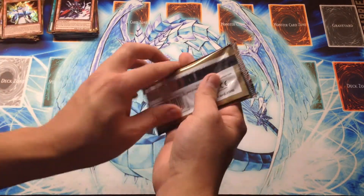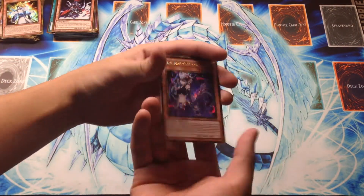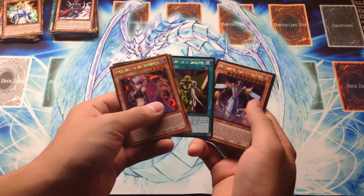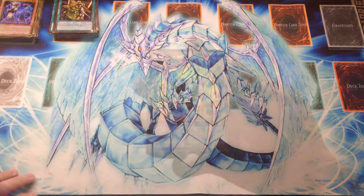And the last pack for this box: we have Isolde, Bell of the Underworld, Rose Lover, My Body as a Shield, Metaion, and Rank-Up Magic Numeron Force. I'll be right back with a recap of just this box.